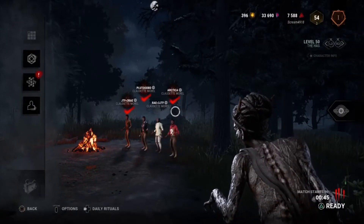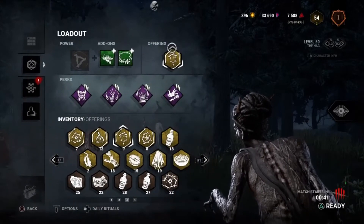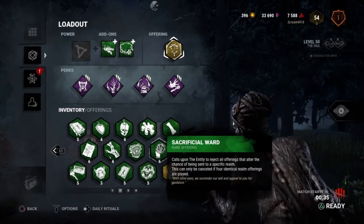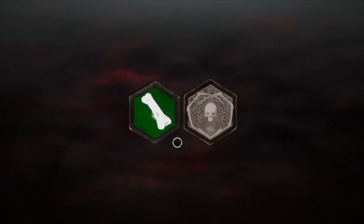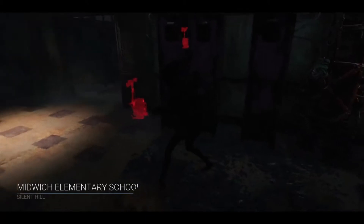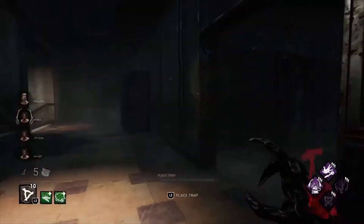Hi guys, welcome back. The match I have for you today is on one of my favorite maps for Hag - Midwitch. When I loaded into this lobby and saw four Claudettes, I got a feeling they were gonna burn it up, so I decided to put a sacrificial ward on. And what do you know, one of the times when burning the ward actually helped - they wanted to go to Macmillan, and thanks to the ward we got Midwitch, which is one of my favorite maps for Hag.